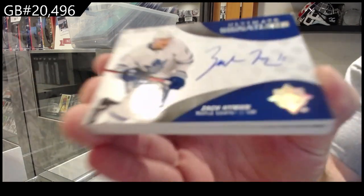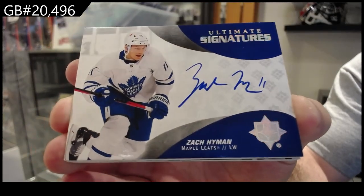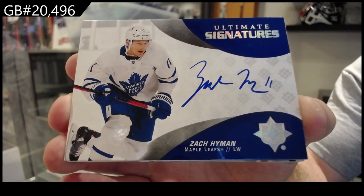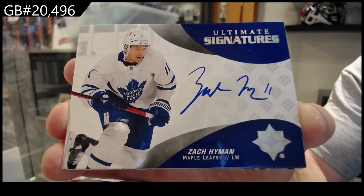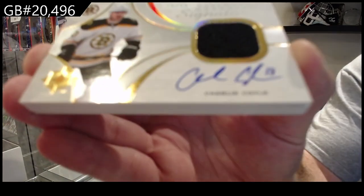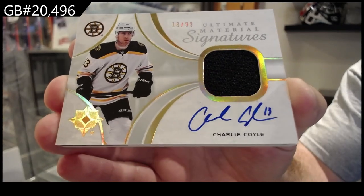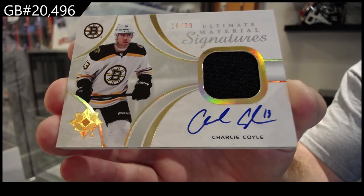Starting off for the Maple Leafs, Ultimate Signatures of Zach Hymen. Got an Ultimate Signatures Jersey Auto numbered to 99 for Boston — Coyle.